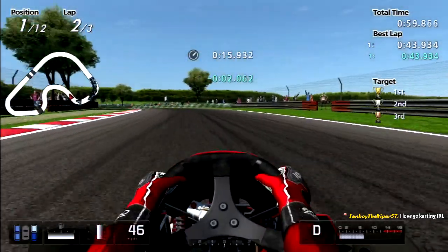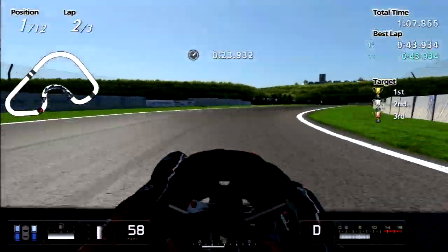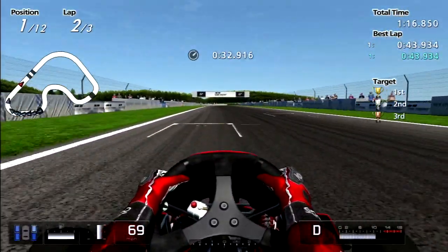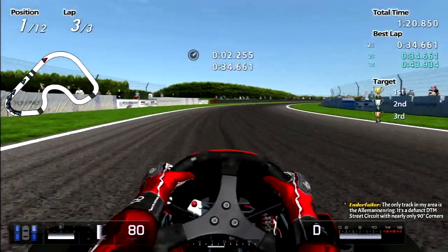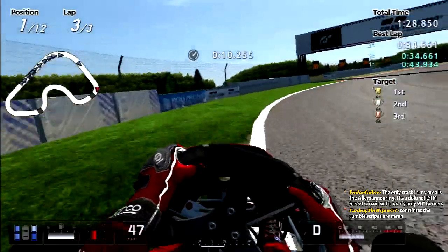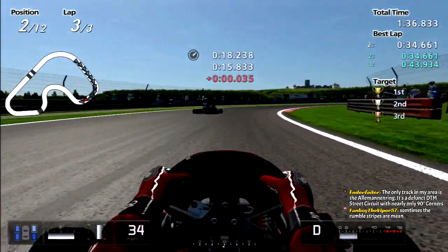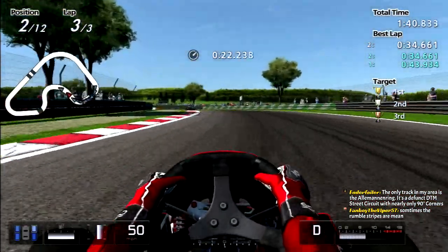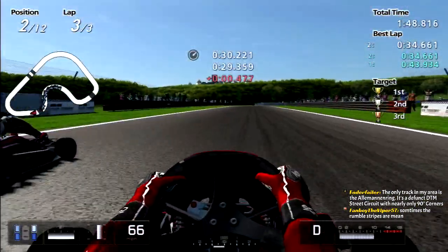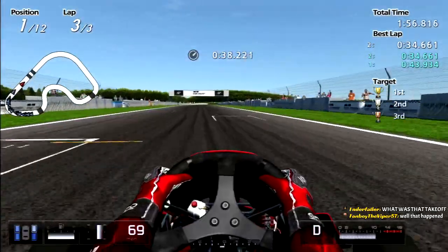I went off track and I went over rumble strips. Because the AI — it's Gran Turismo AI, that's the only explanation. We still survive because I go faster than the players. That happened, but I still win. Because Gran Turismo Logic — this driver's immune to injury.